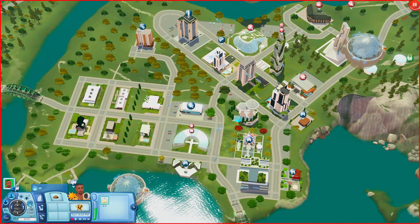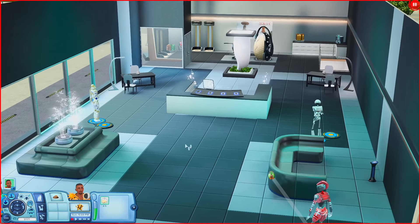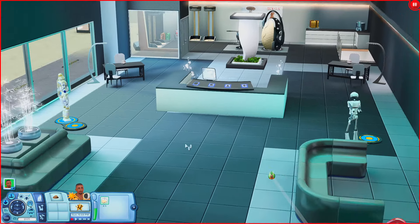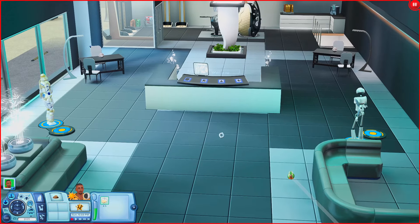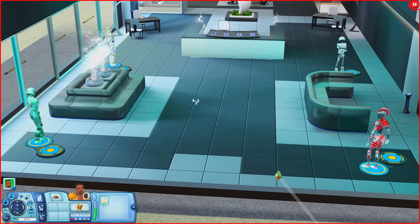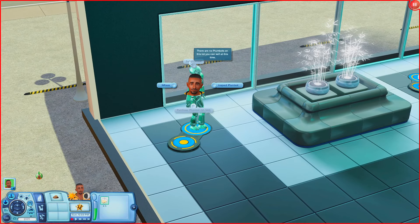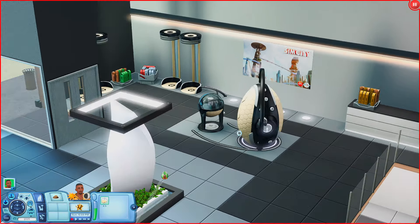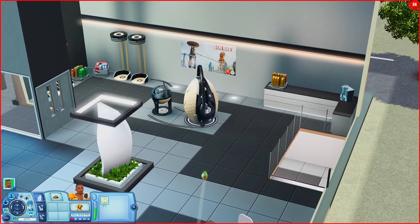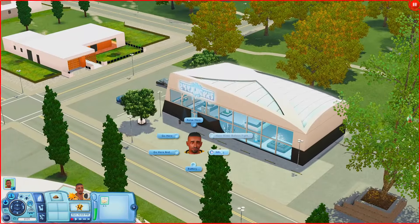Going back this way, this is the Nuts and Bolts Bot Emporium. I think this is the pre-made one that comes with Into the Future. Either way, your sims can come here to buy nanites and stuff for their plumbots. You have a front register, some desks, sectionals to sit on, plumbots on display to buy or sell, a TV, and going back this way you can make your own plumbot. You can also have yours charge over here, and down below are just bathrooms.